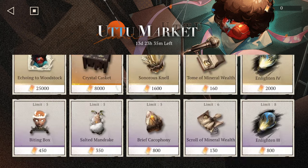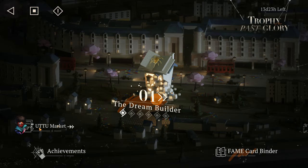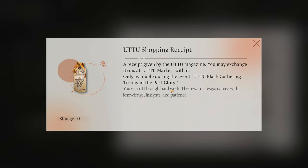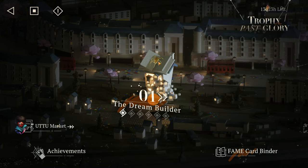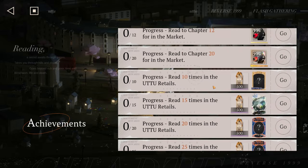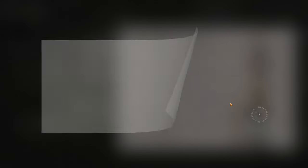There are also achievements, and I want to talk about the UTU market — I'll go into more detail and explain what you should buy and what to skip, because here you can make a huge mistake. In the achievements we can see ticket rewards: 500, 1,500, 2,000, 3,000, 4,000, 4,700, 5,500, 6,000 — roughly 10k tickets total just from achievements, plus more from grinding the game.